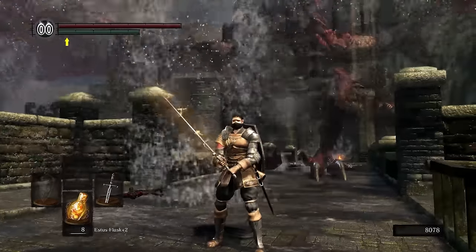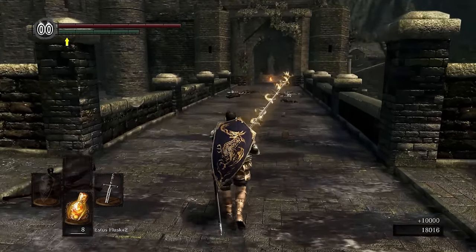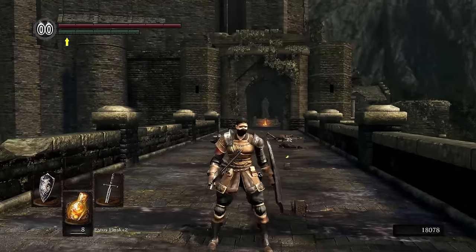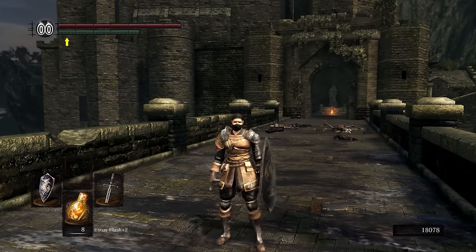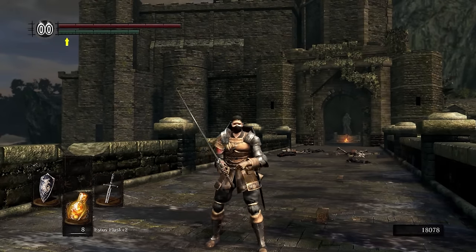If you try to do this earlier in the game, he usually just jumps in the air, breathes fire, and you get one or two shot. So I would recommend not killing him very early in the game — do it later, because you only get 10k souls from him. And that's pretty much all about the Hellkite, so thanks for watching and see you in the next video.